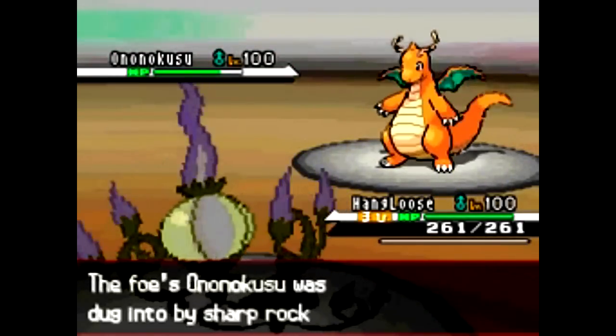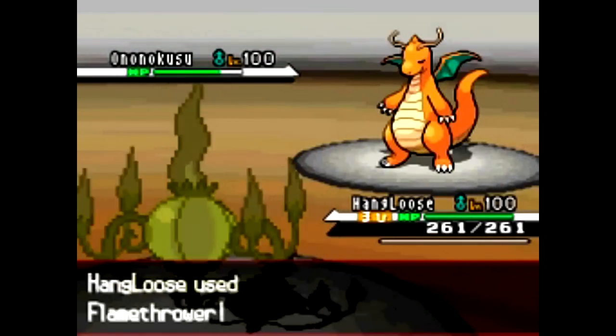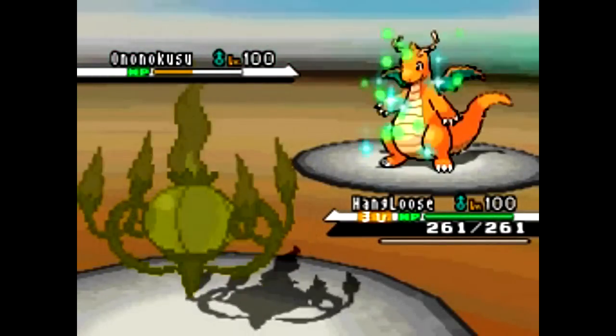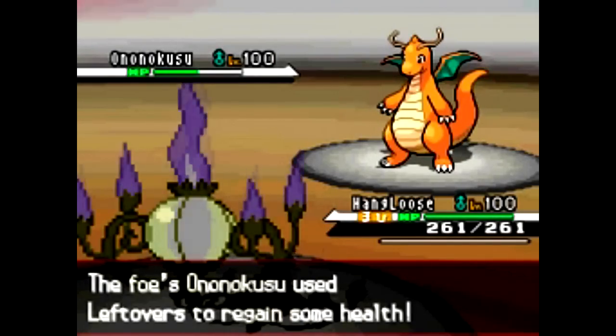He's going to send in Dragonite, and I kind of thought it was a No-No Kisu at first, but I guess it wasn't. So I'm going to go for the Flamethrower. I probably should have brought Hidden Power Ice — next time I probably will, if I ever plan to.